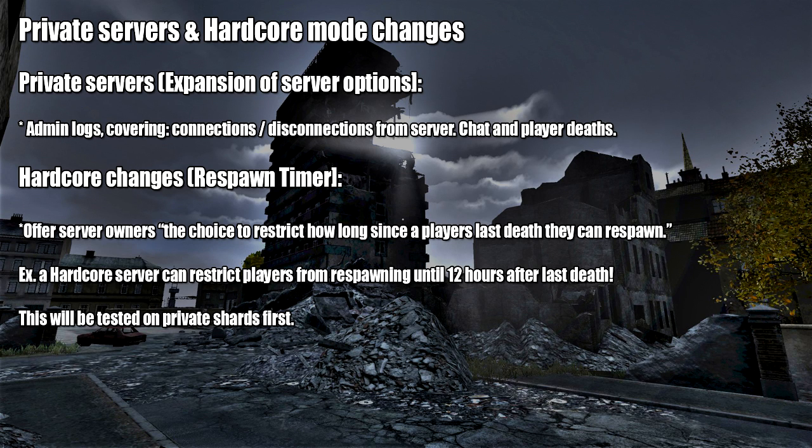First, we're starting off with private servers and hardcore mode changes. Private servers will be getting an expansion of server options, including admin logs covering connections and disconnections from the server, as well as chat and player deaths. If you're involved in private servers, this will definitely make the experience better because admins will be able to see more of what's going on and catch those who break the rules or are cheating.